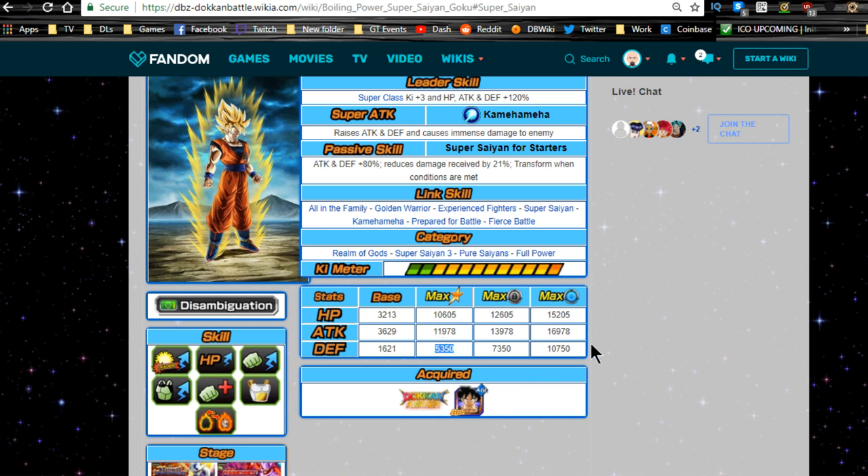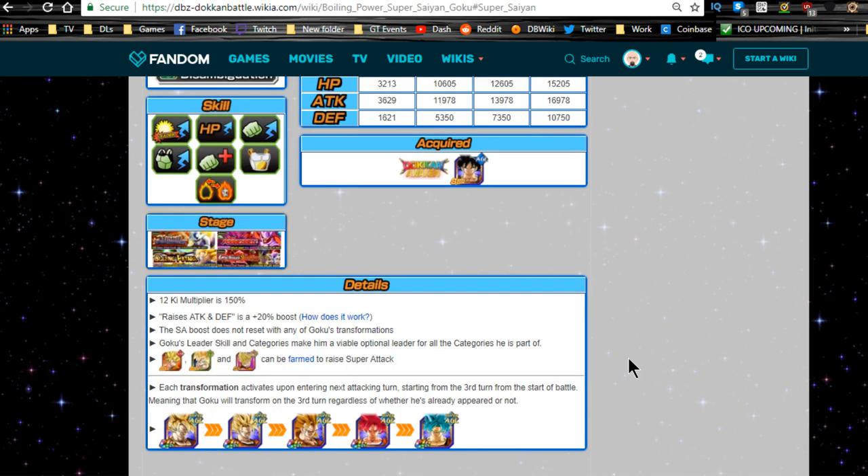Categories are Realm of Gods, Super Saiyan 3, Pure Saiyans, and Full Power, so he's on very powerful teams. He is a Super leader — an unbridled Super leader — which is going to be very good. Max stats are HP of 10,600, Attack of 11,978, Defense of 5,350. Base dupe system is 2,605 for HP, Attack of 13,978, Defense of 7,350. If you have any dupe system, highly recommend giving it to him.